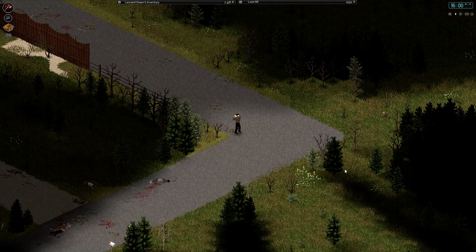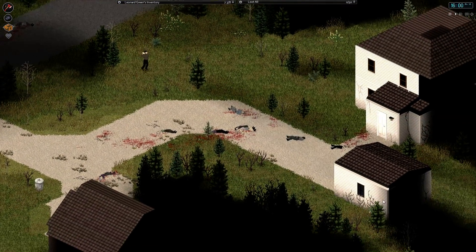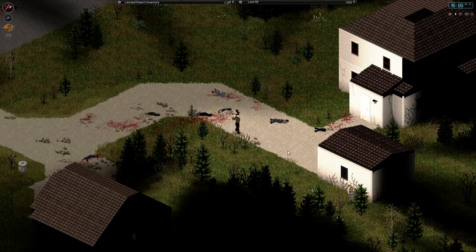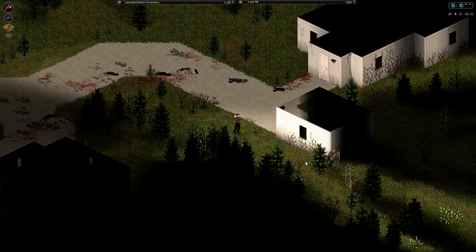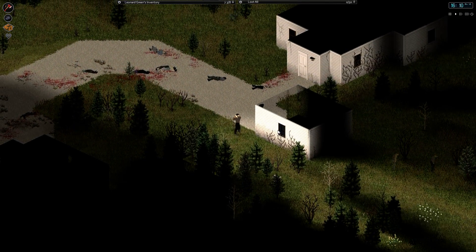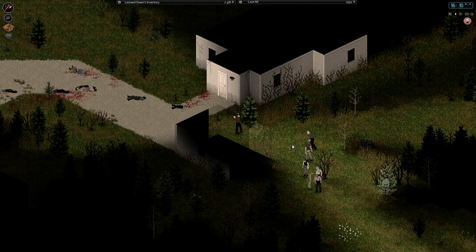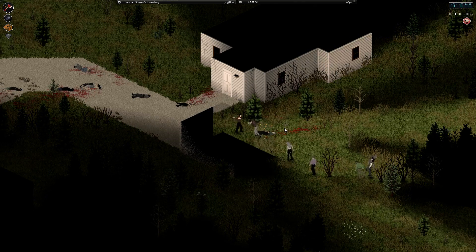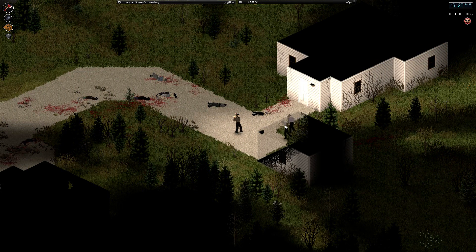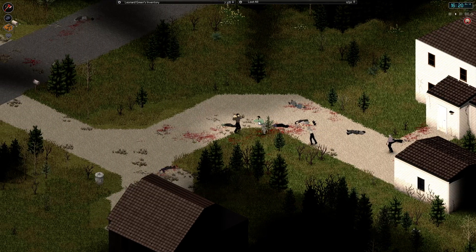Or we may just start connecting buildings together using walls. And then if things get a little bit risky here, I can escape down this direction. I see you behind... Two of you. Three of you. Come on, bring it. Alright, let's head around this way then. Now, what noise drew these guys here? That's what I want to know.